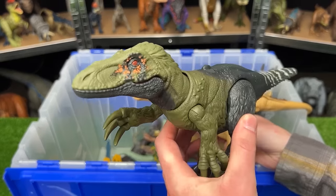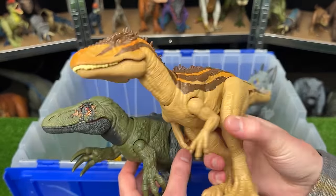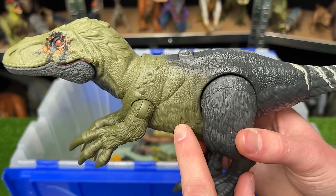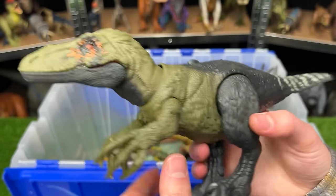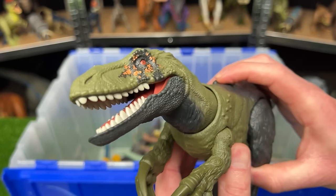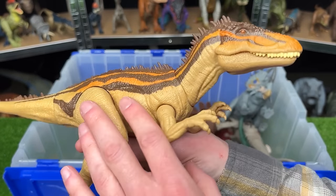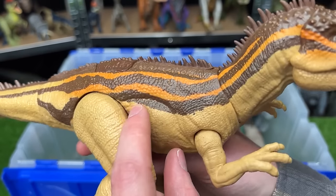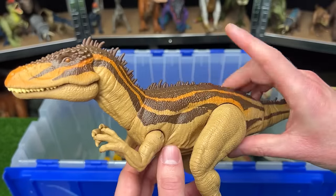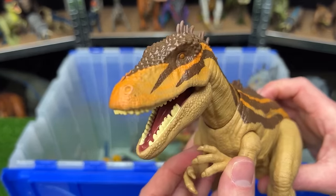Next is the Dino Tracker's Orcoraptor versus the Primal Attack Carcharodontosaurus. The Orcoraptor has a dark jungle green color with black along the back and a single action button for sound effects and chomping. The Carcharodontosaurus features bright tan coloring with brown and orange striping from its back to its head and a single action button for chomping, though without sound effects.